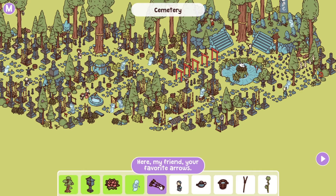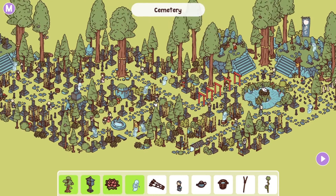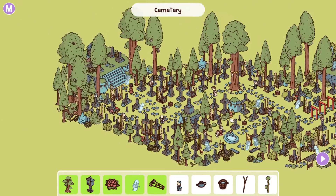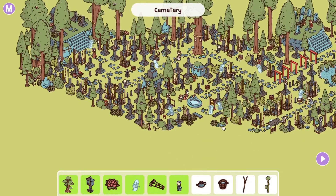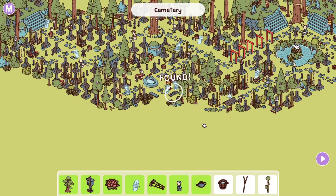Here my friend, your favorite arrows — so we're looking for an archer. The archer is right over here and this ghost is giving him his favorite arrows. Found it. I see dead people — very scary — that's why he's hiding in the woods over here. And that's how I died — more tea — is what two ghosts would say if they talk to each other. The teapot's right there.